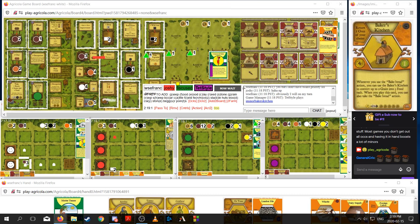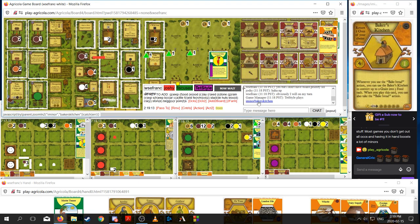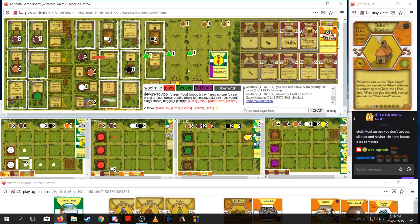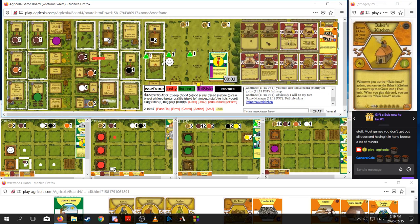Unicycle Driver — when's the last time we saw this card played? It's been a while. The fencing space is not a good space, and being able to use your wood faster is great, but was it worth the Unicycle Driver action? Not so sure. Fiscus looks like his feeding is not that great. It looks like I get the two boar, which I'm pretty happy about. So then all I need to do is breed boar and cattle and be able to hold on to them until I play Master Tanner.